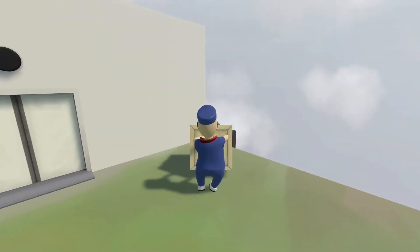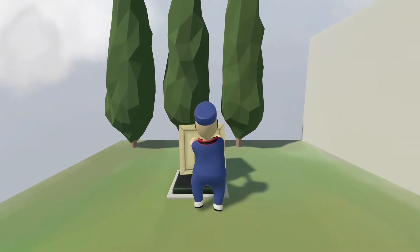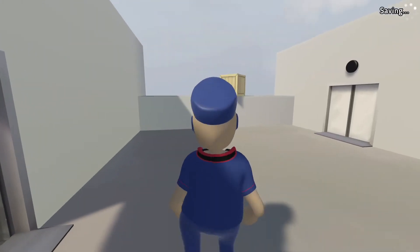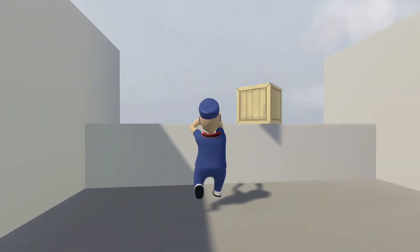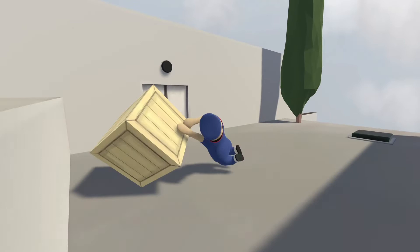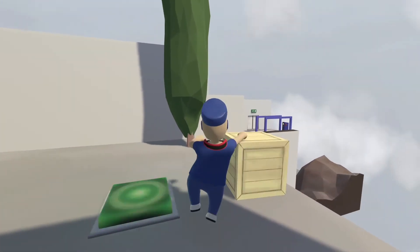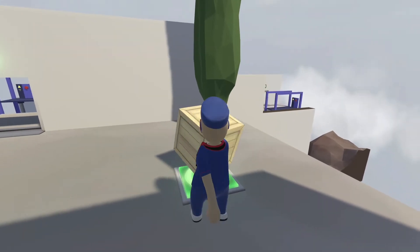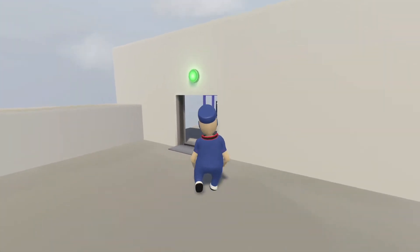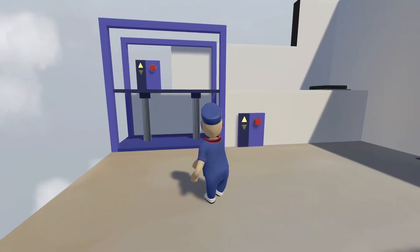So first thing, this easy part — just grab this box and put it on this switch here. Then this one's pretty easy too, just jump up here, grab this box, ease it down, kind of just continue to bring it over here. Oh, too much — put it on this switch, should be good.